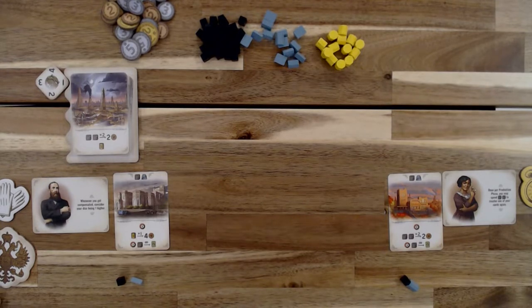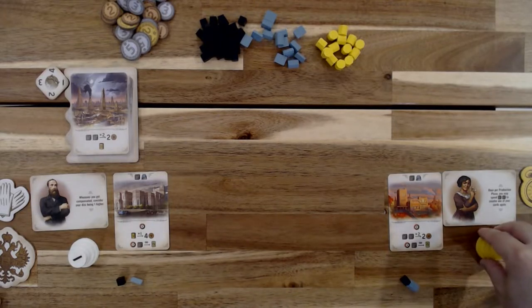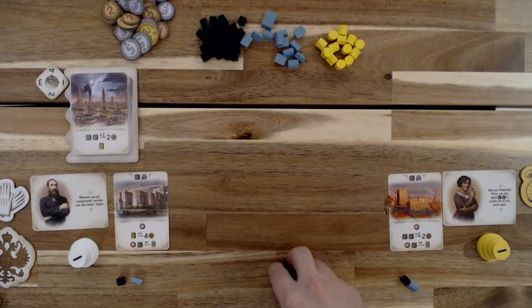Make sure everyone has their bidding tokens as well. In this two-player game, the mechanic is going to be a ghost player. So if you're doing a two-player game like this setup, grab the die from the box and one of the other available colors to use as the ghost player. If it's a three- or four-player count, this die will not be used and will not be necessary.